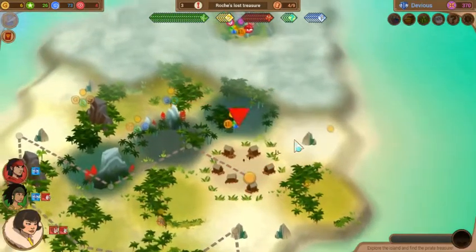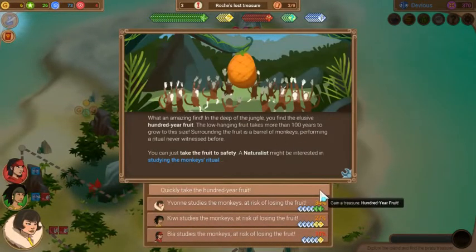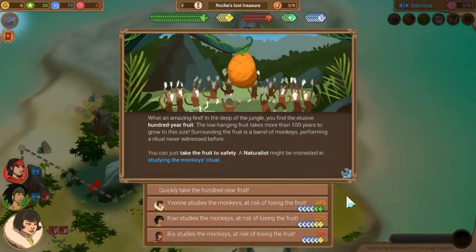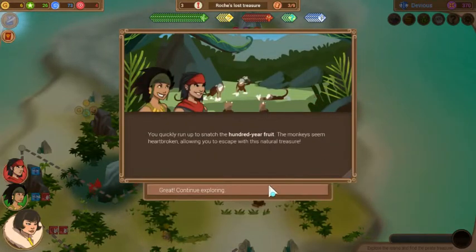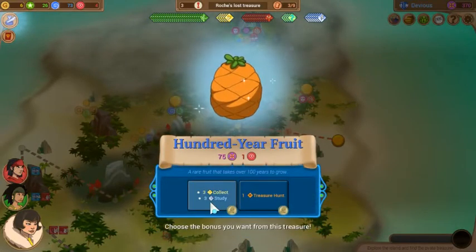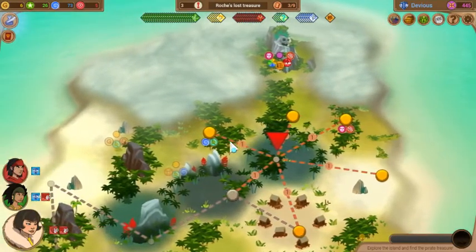Did not have enough gold to buy anything, so let's go here. That's going to be the fruit, isn't it? It is. I'm not going to risk it again. I guess we could use a tool — what else are we going to use the tool for? It's not good enough. We can use the tool to grab a treasure later, I think. If there is another — there should be.